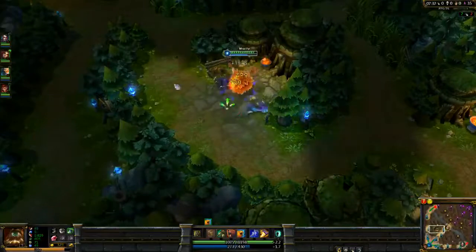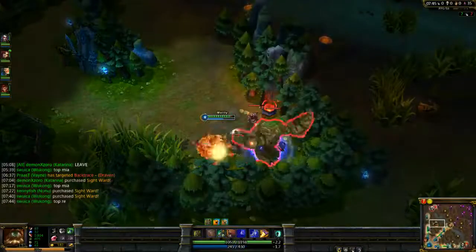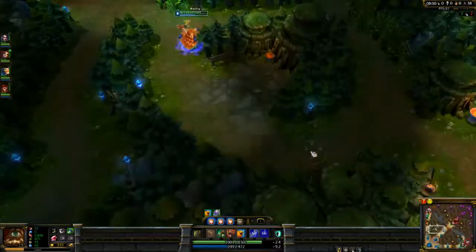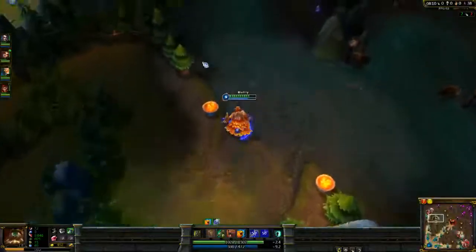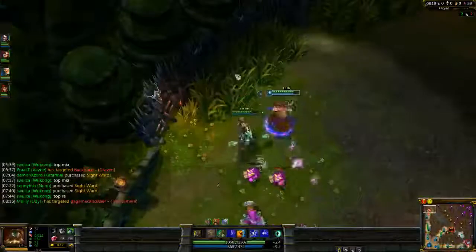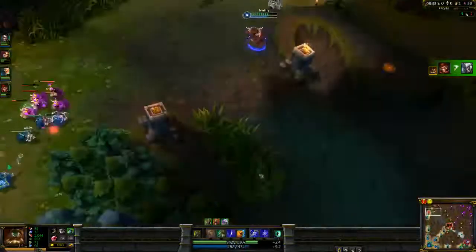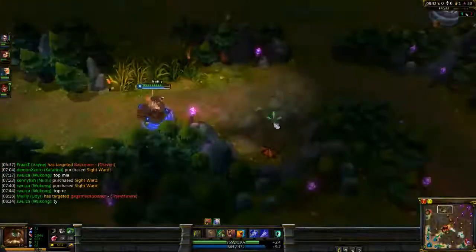Blue is up and since Katarina doesn't need it, I'll just be taking it. It's kind of hard to gank as Udyr before you get your level 2 boots because speed is so important - he can be kited. You want to attack and then walk, attack and then walk, that way you keep up with them. That's really important on Udyr because you don't ever want to fall behind when you're auto-attacking.